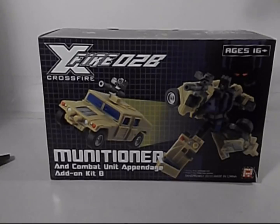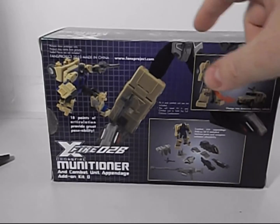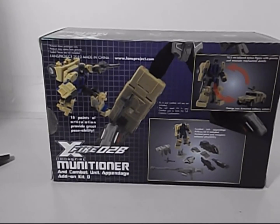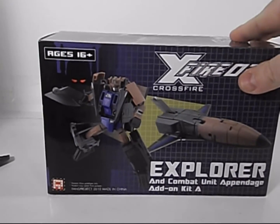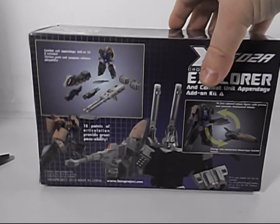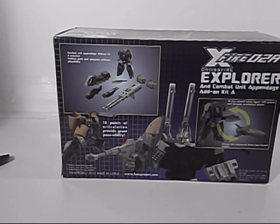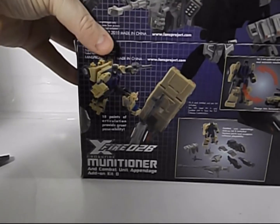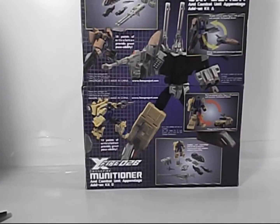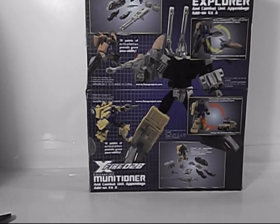Here's Munitioner's box. You can see on the back all the things that he came with. Nice artwork, and as you can see, there's half of Bruticus. So here's Explorer's box. Nice product image. They did a good job on these boxes evoking G1 while not being officially anything. You can see all the stuff he came with and of course the other half of Bruticus. What you can do is take both boxes, put them together, and you get a nice shot of what Bruticus will look like once he's all said and done, with the official toys blacked out.